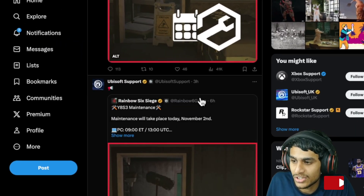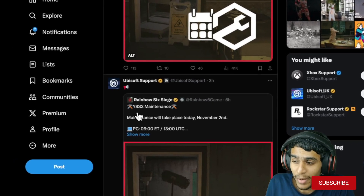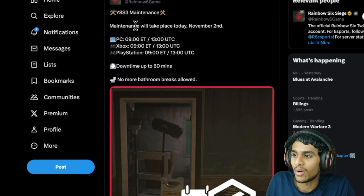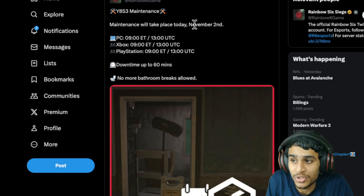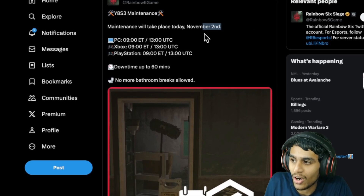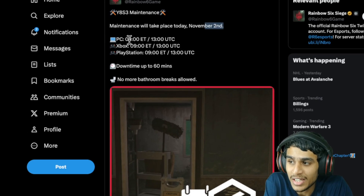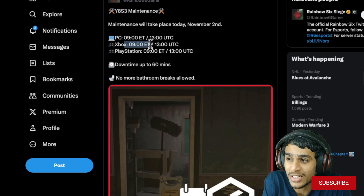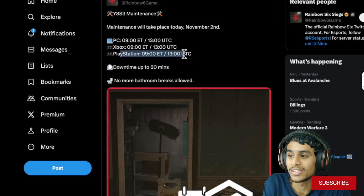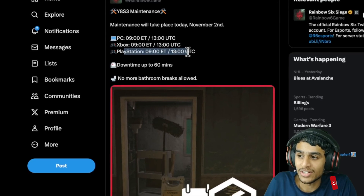This tweet is from just three hours ago about the WY AT S3 maintenance. The maintenance will take place today, November 2nd. The timing is: PC — 9 AM Eastern / 13 UTC, Xbox — 9 AM Eastern / 13 UTC, and PlayStation is the same as well.